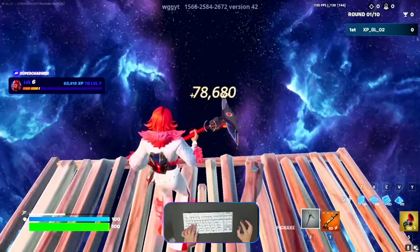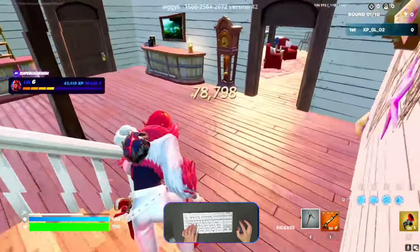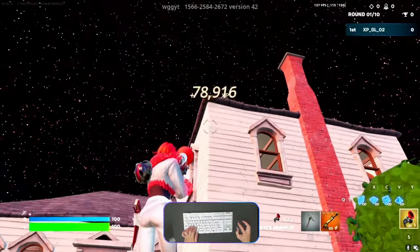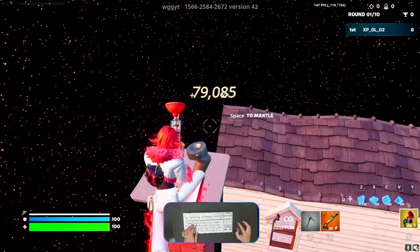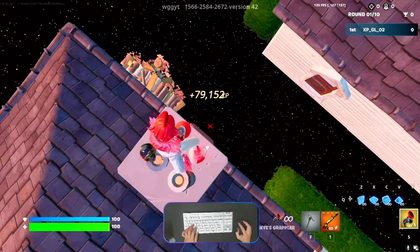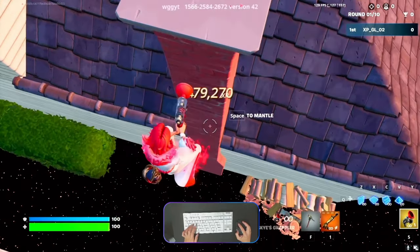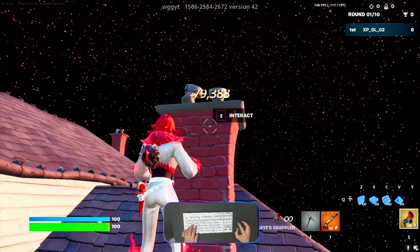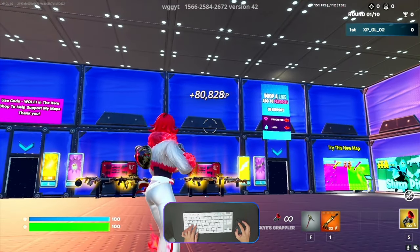Activate it with this button and go back outside. There is one chimney here with an invisible floor. Do it like this and you'll be able to see an interact button — activate it and you'll come back to the main lobby with XP.